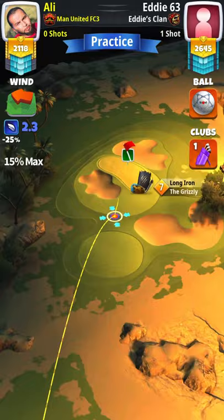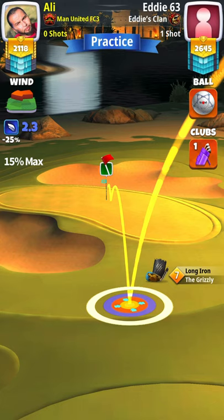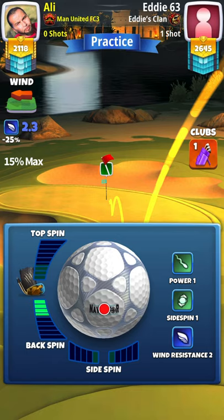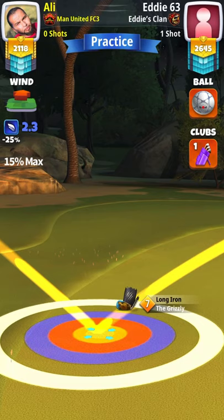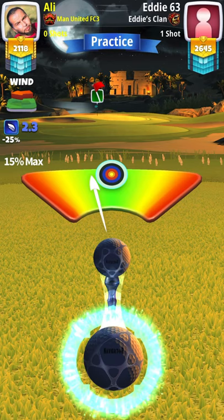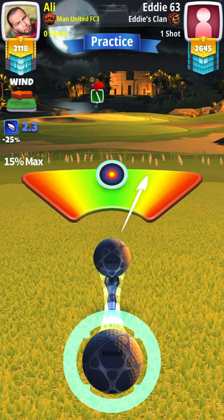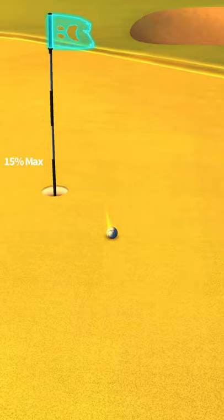For hole number four, we're going with a Navigator and our Grizzly. The adjustment is going to be 15 percent at max distance, blue ring, right by the bottom rough, putting about 3.5 backspin, aiming directly at the pin. Perfect shot — easy hole in one. Nice on!